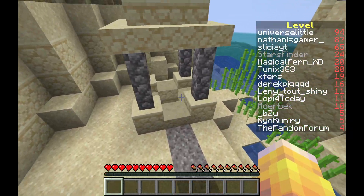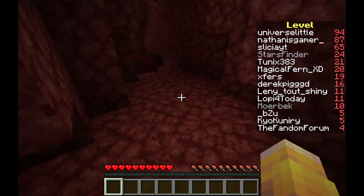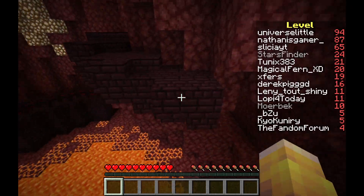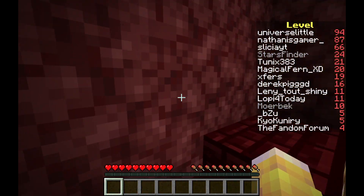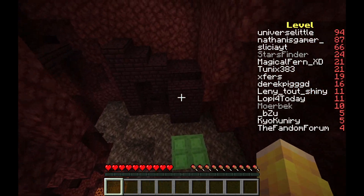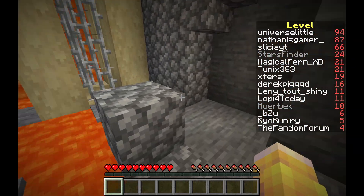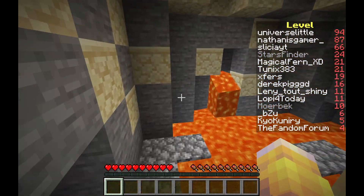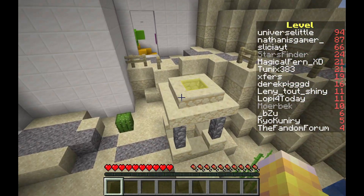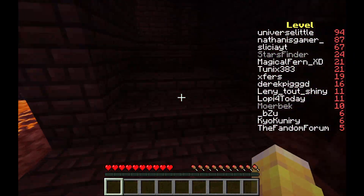This is the fourth level, and it's actually considerably longer than the first three, as we have to climb our way out of the nether here. There are a couple of tricky jumps — namely ones where you jump across a gap and then you would hit a block, so you just have to make sure that you line up to not smash your face into a block there. Then head up and around, and make sure that you actually jump right there because there is a hole and you will fall all the way down. We're going to hit the slime blocks and make our way into level five.